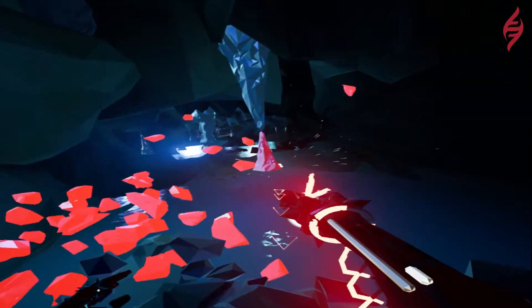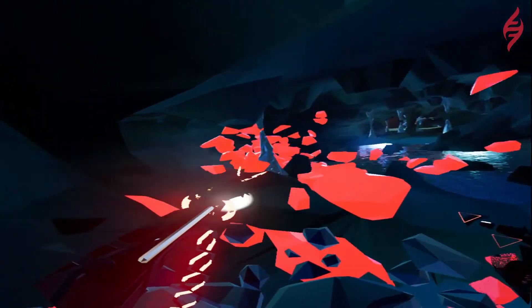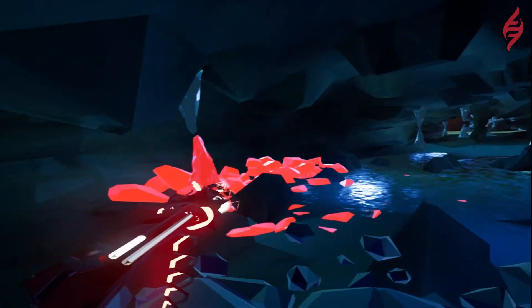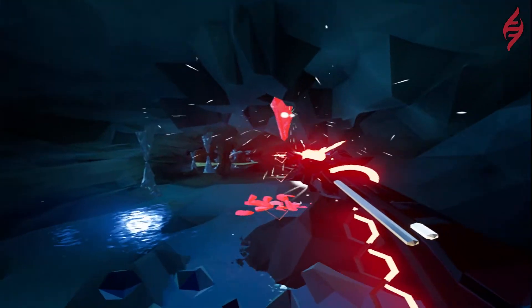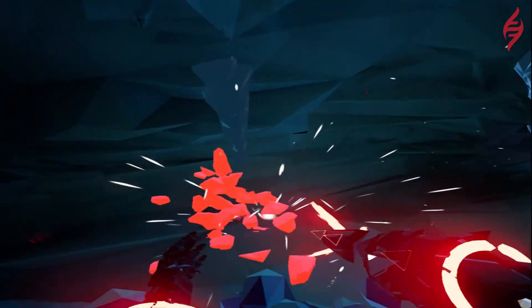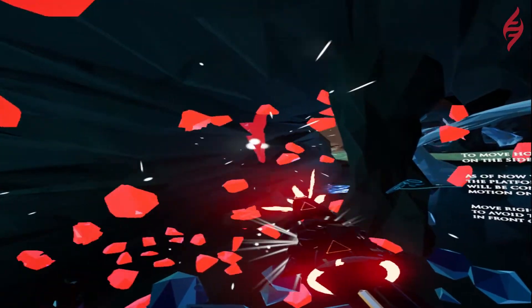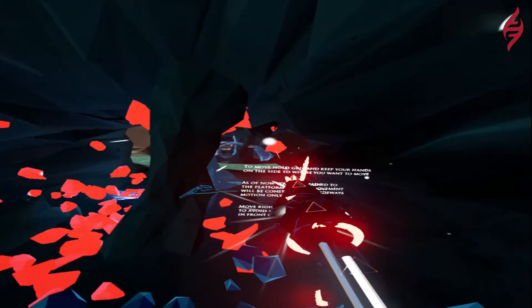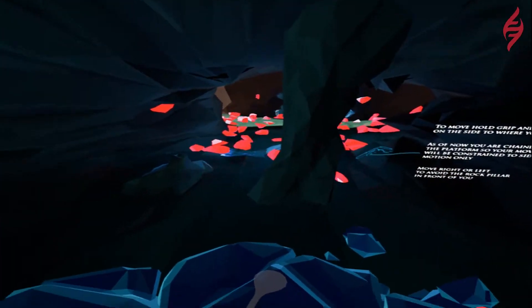In the main menu — I didn't show you this, maybe I will in another video — there are options to customize your character, as I've done. I didn't do many customizations, but you have the ability to change the color and pattern of your character, along with the face shape, body type, and armor type, among a few other things.